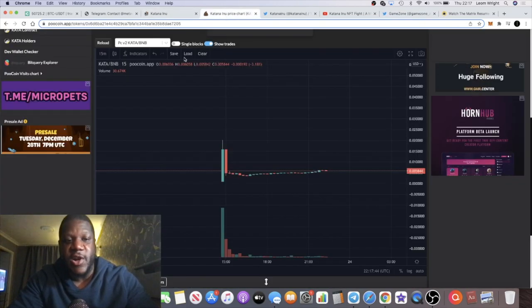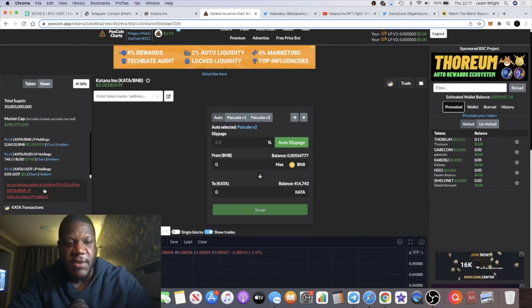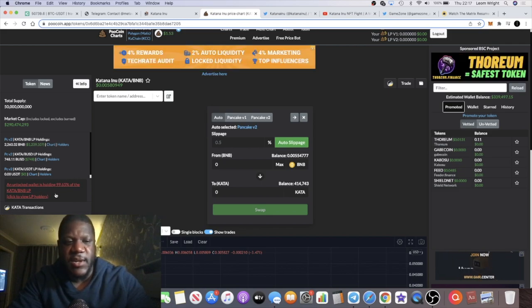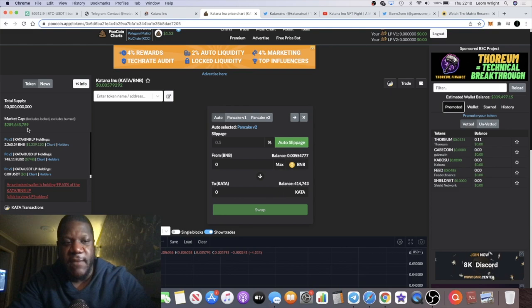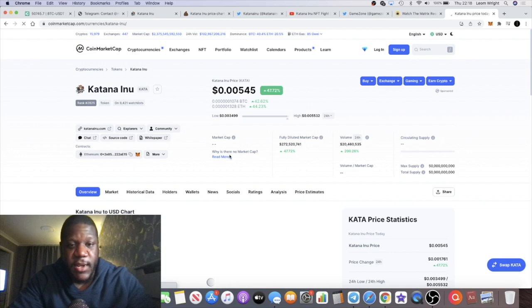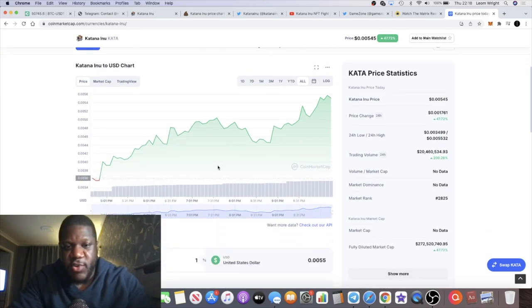I'll be upfront — I haven't done my full research but I aped in because this looks super bullish and coming from Game Zone I think I can trust it. On the chart there's a wallet holding 99.65% of the tokens, but you get that a lot with new tokens and I expect that to disappear very soon. The market cap shows 289 million. It's on CoinMarketCap and was listed just today.